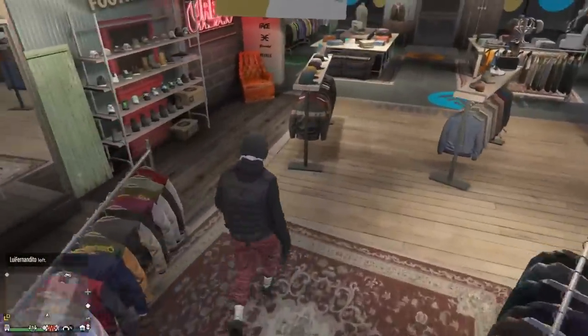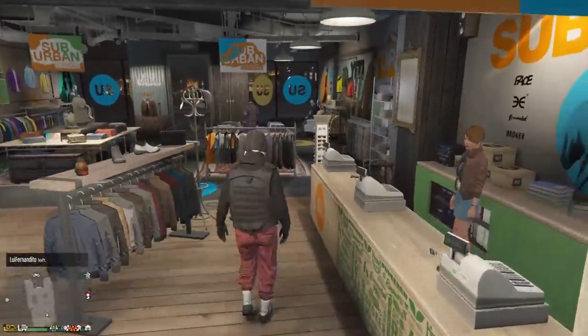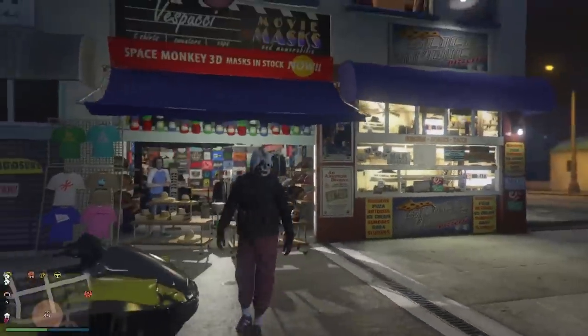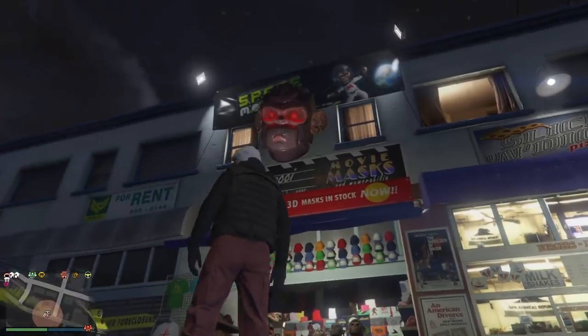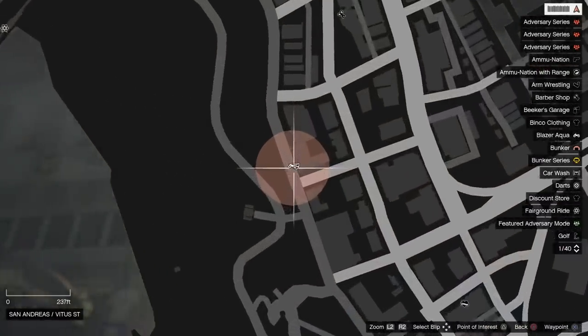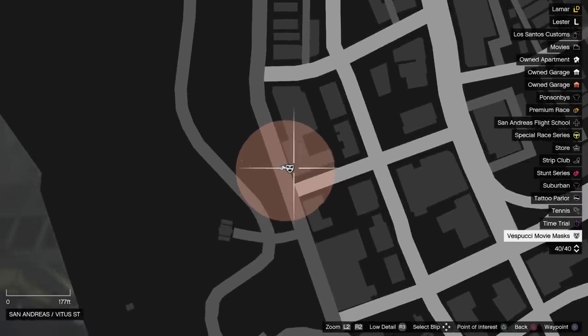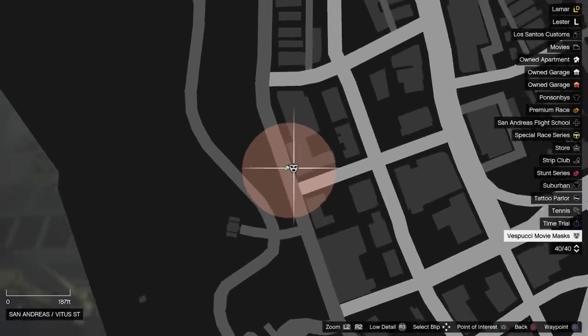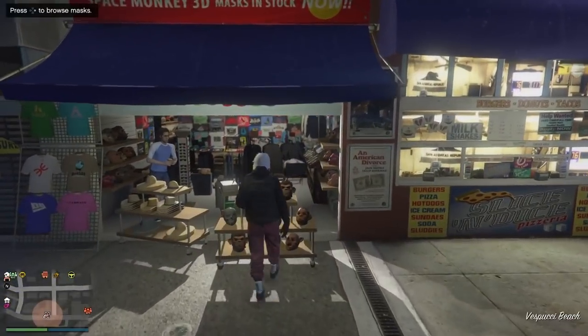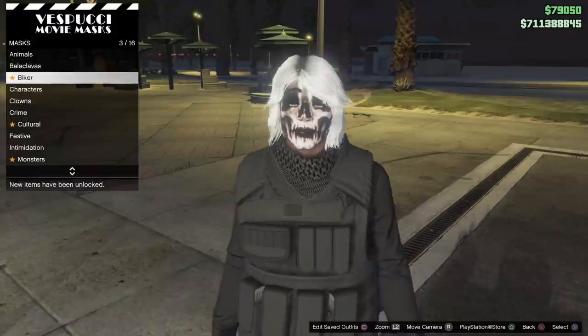Once you get all that done, we're going to go over to the mask shop. Make sure you save the outfit again too. The mask shop is on the beach — this is the location right here. The mask symbol on the map is the mask shop you need to go to in order to purchase the mask of your choice.